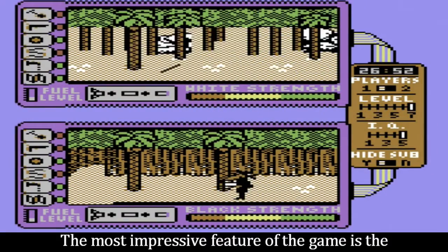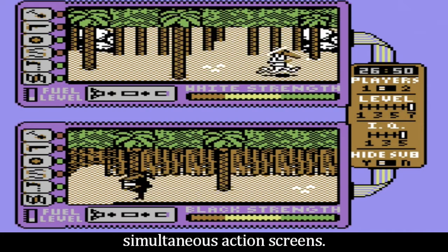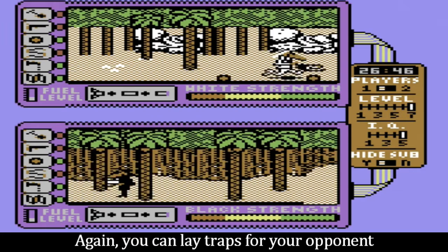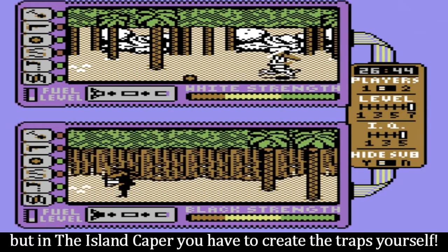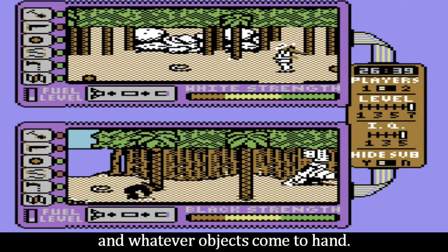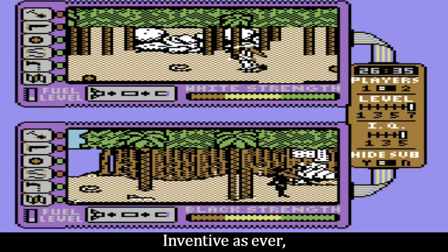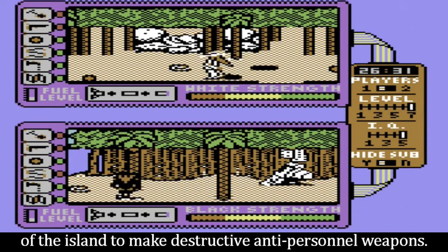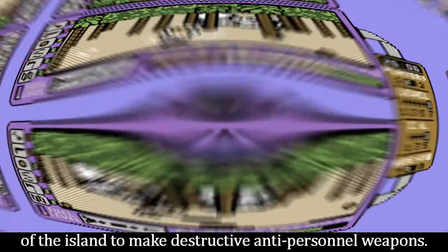The most impressive feature of the game is the simultaneous action screens. Again, you can lay traps for your opponent, but in the Island Caper you have to create the traps yourself. To do this, you must use various tools and whatever objects come to hand. Inventive as ever, the spies have discovered how to use the resources of the island to make destructive anti-personnel weapons.